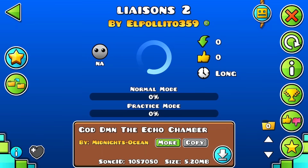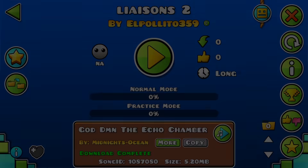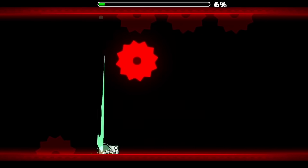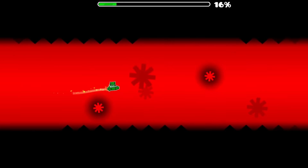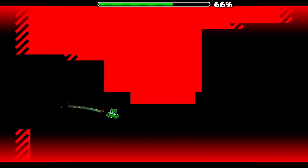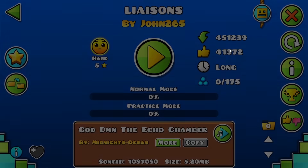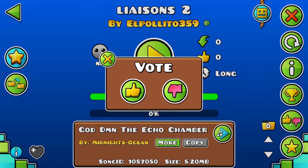Sorry, just kidding. We're playing Liesions 2 by El Polito359. Let's do it. Okay, we got some spider action going on here. Wait, this is actually a good level. Oh, I'm interested. Imagine we get the rate-worthy one, because that's like the hardest one to get. I pray that this is not a copied level, because I might actually send this. Please don't be copied. Oh no - it's copied! Ugh, copied.